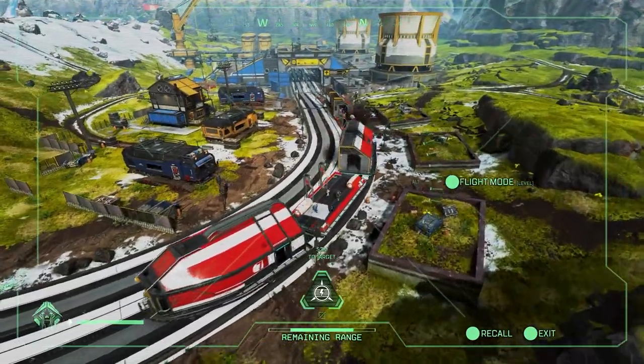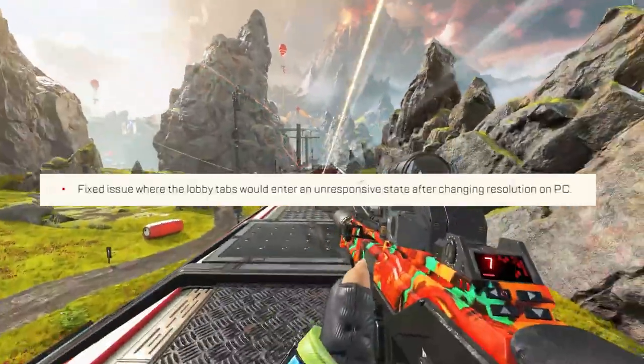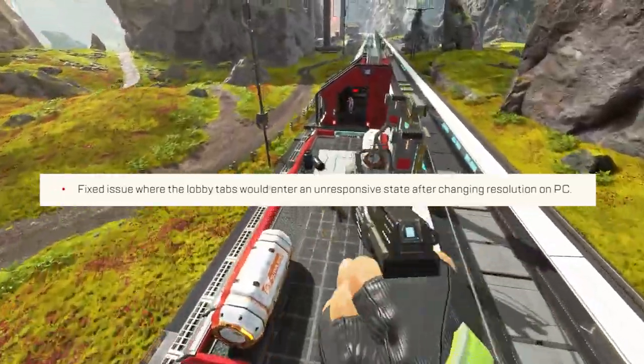Respawn has also fixed an issue where Crypto could inspect while using their drone, removing the HUD, and an issue where the Lobby tabs would become unresponsive after changing the resolution on PC.